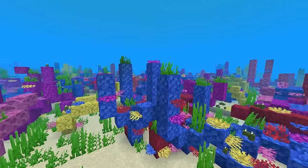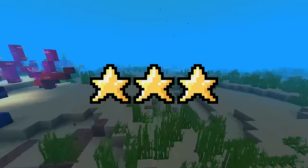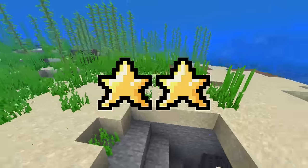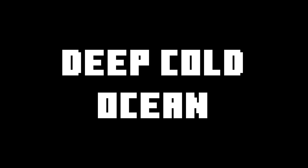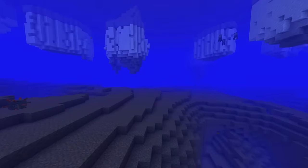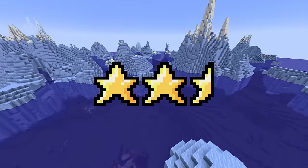Warm ocean. Here we find coral and sea pickles, but most importantly, tropical fish. A pretty biome with a sandy seabed. 3 stars. Lukewarm ocean — the warm ocean, but mid. 2 stars. Cold ocean. Similar to the ocean, this biome is ugly. Nothing more here except some salmon. 1.5 stars. Deep cold ocean has monuments and a good depth. 2.5 stars. Frozen ocean. Annoying to boat through and lacks beauty. The only upside is the ice. 2 stars. Deep frozen ocean, the last ocean biome. Easier to boat through than a normal frozen ocean and a generally nicer environment. 2.5 stars.